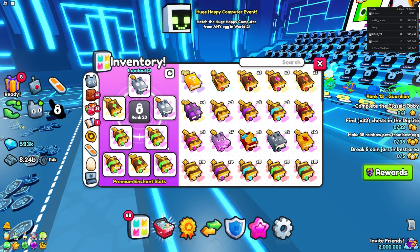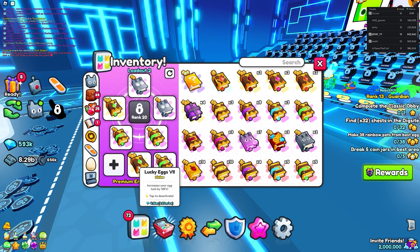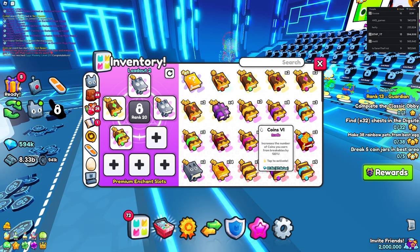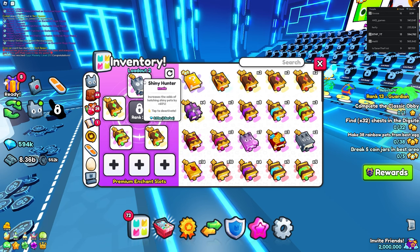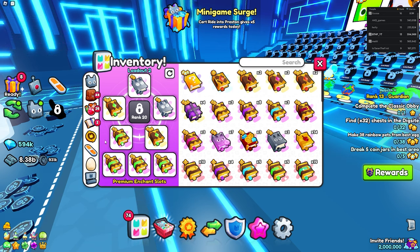For the method on screen — yes, I am using premium enchant slots. For free-to-play players, you're going to want to use two Shiny Hunters if you have them, and if not just use Lucky Books all over. Two Shiny Hunters are actually really good. If you are a paid player and have spent money on the game, just do the premium enchant setup and you'll be set.